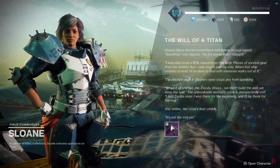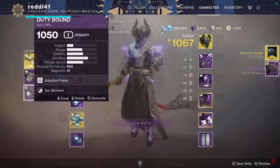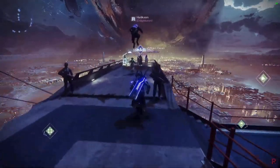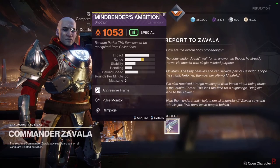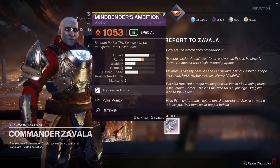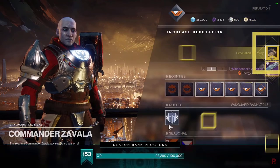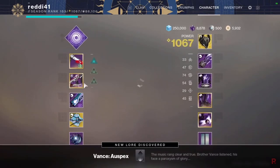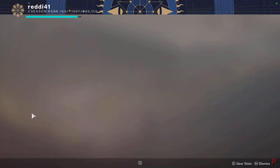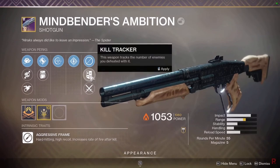Sloane gives us the auto-rifle Duty Bound, and the next quest step is to return to Zavala. Zavala gives us another Nightfall strike reward — Mindbender's Ambition, which is curated and masterworked already. The roll is Rampage, not the best roll, but it's alright. The next step is Mercury, which has three steps.